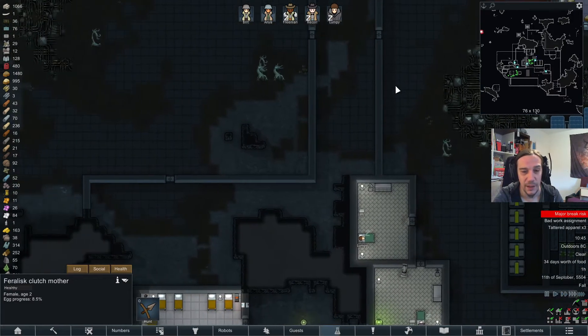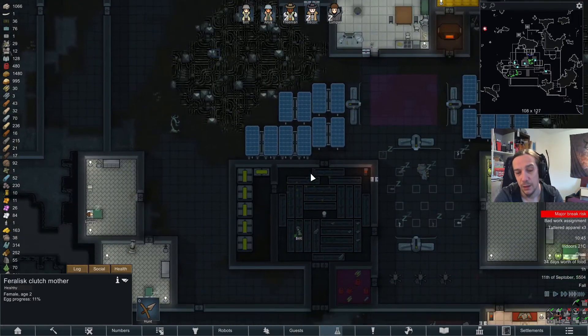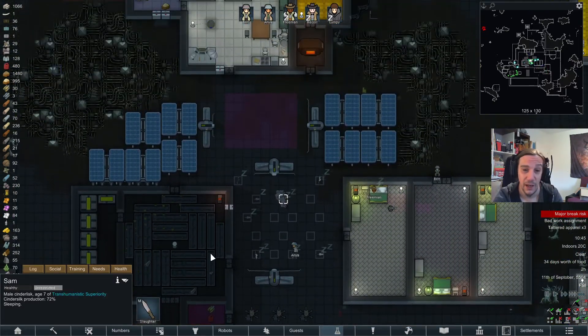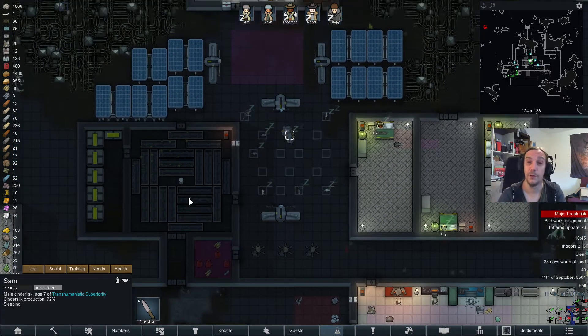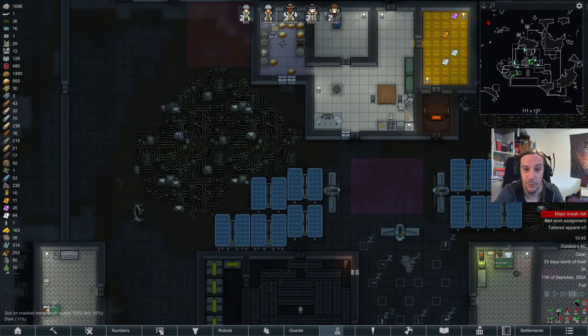I'd say I'll wait until this thing has at least laid one egg, which I want to pick up and use. I'd really like to have a sibling like Sam. Feralisks are — well, they're not inflicting burning damage on the attack, but apart from that they're awesome too.